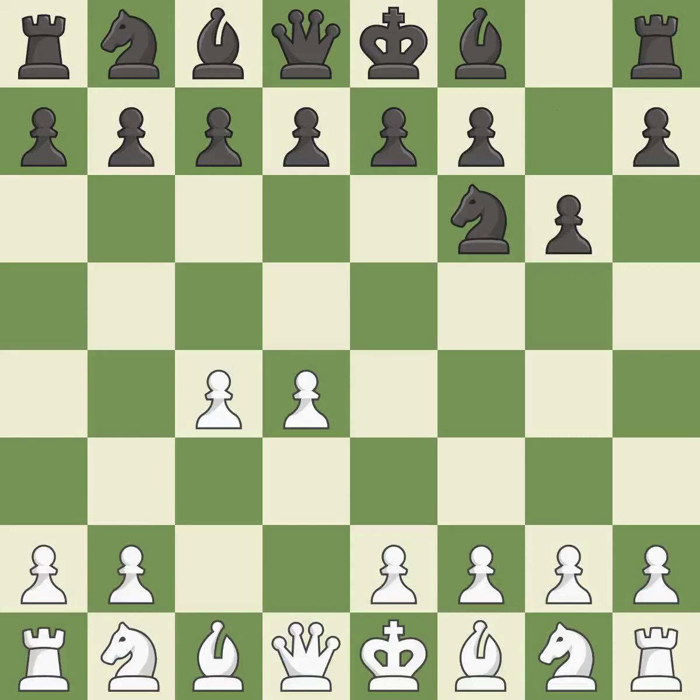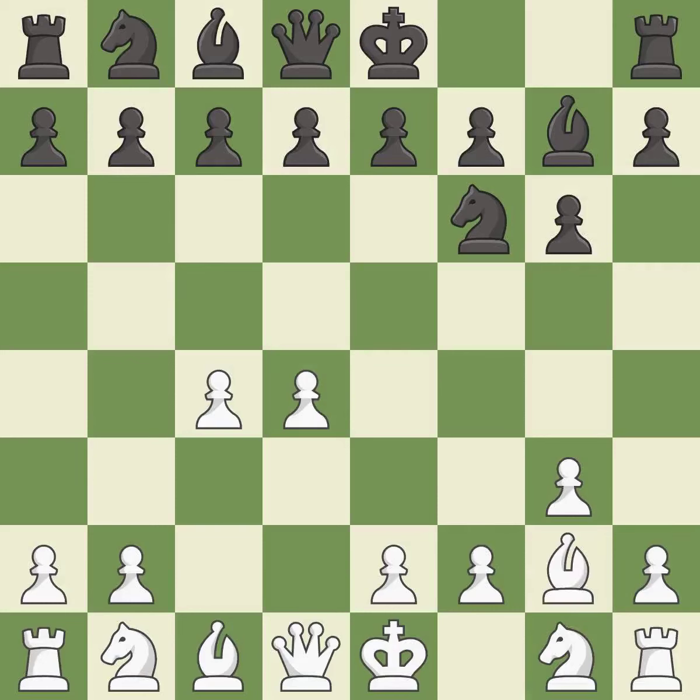The King's Indian Defense prepares to develop the bishop to g7, allowing white to build up a strong center which black will later try to undermine. g3 prepares to fianchetto the light-squared bishop on g2, where it will sit on the long diagonal. Bg7 and Bg2 both put the bishop on the long diagonal in a move called a fianchetto.